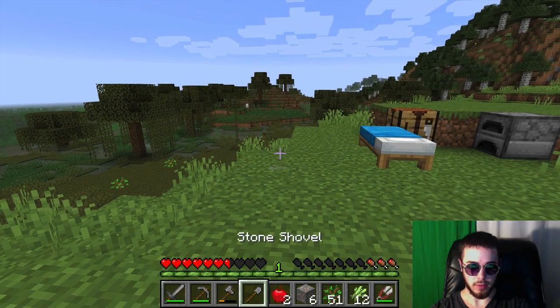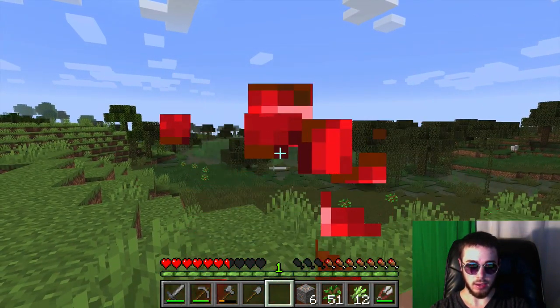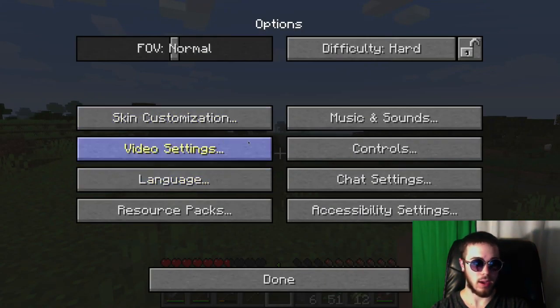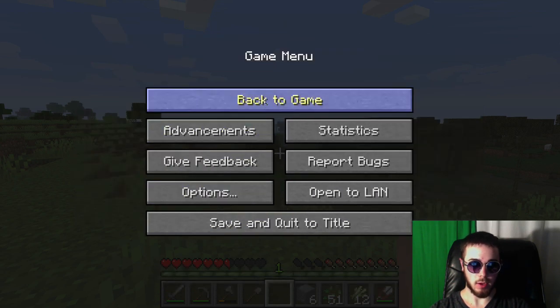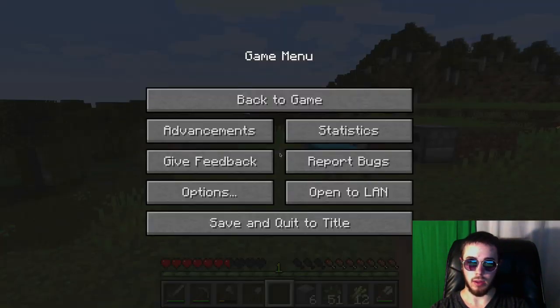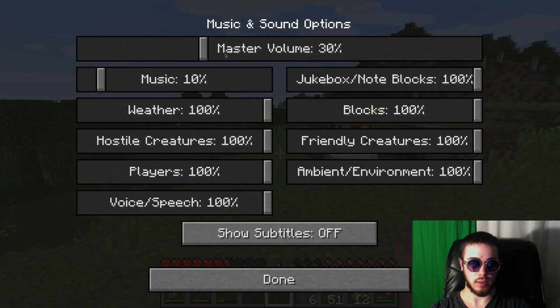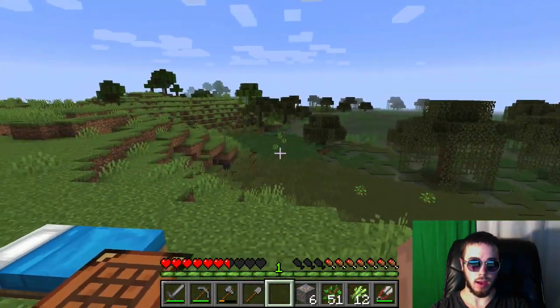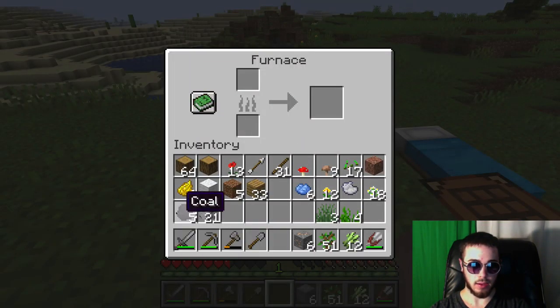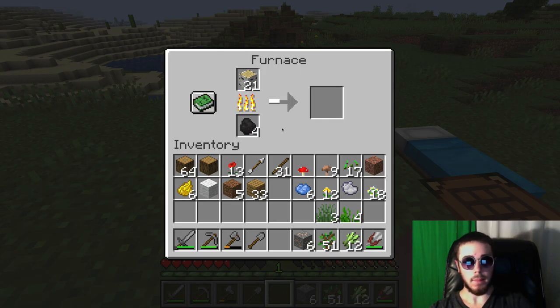I'm going to grab a bite to eat - some apples. Let me turn on in-game sounds. I'll set master volume to about 30%, music to maybe 10%. There we go, that's going to be a little better with the volume on. Just like in the last video, every video starts with me meddling through the settings. We don't have a lot of coal yet, so I'll use this coal to make some charcoal for the time being.